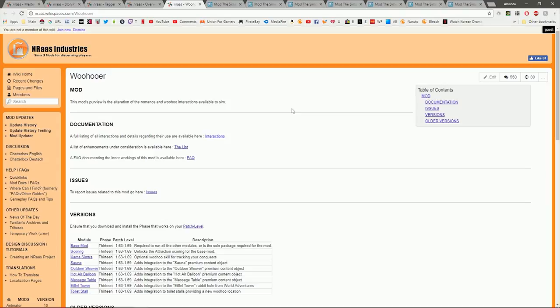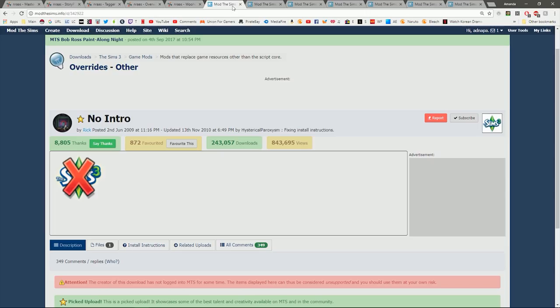Our last NRAAS mod is the Woohooer mod. I only installed the base mod, which allows teen and teen-adult woohoo. I find it pretty useful when I have a spur-of-the-moment want to play with teens and adults. It's not useful for everyone, but it's handy for me. If you recognize the Cum Simtra, I did use or mention it a lot in my Working Girl challenge — there are certain add-ons useful for specific challenges.